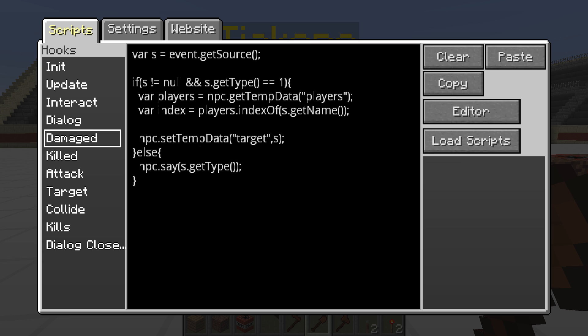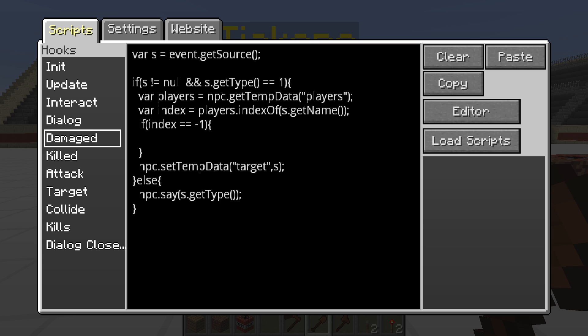So we can use the index as a way to determine if the player is even in the array in the first place. If index equals negative one, we know the player's not in the array and we need to add them. So we call players.push() - push will take whatever value you put in and push it onto the end of the array. We push s.getName() - the player's name - onto the end of the array. There are more advanced techniques for manipulating arrays, like inserting in the middle or sorting, but we just want the value.